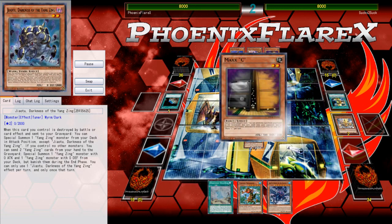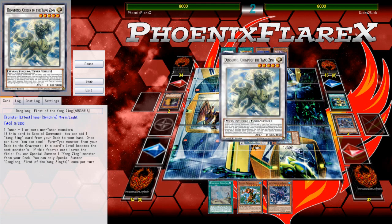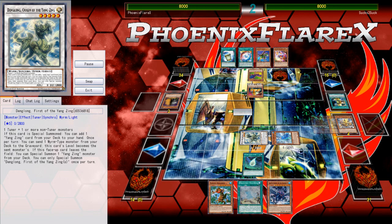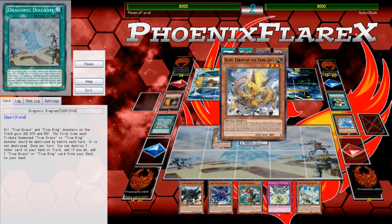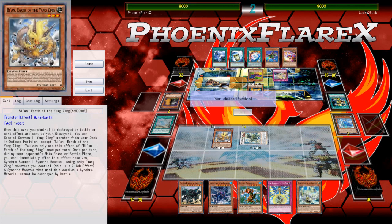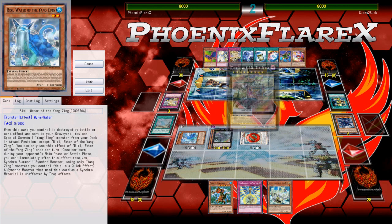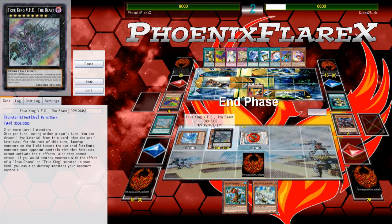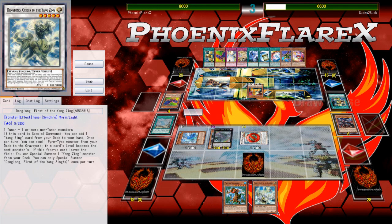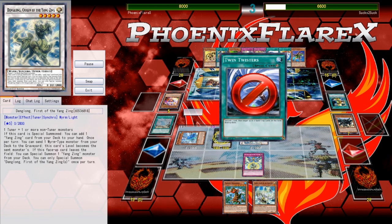Going second again — here I get Max C'd on a Jiao Tu — and it's unfortunate, but my opponent didn't open that well so I keep going. I've resigned myself that if I ever get Max C'd I pretty much have to keep going, because I'm trying to learn exactly how I want to play this deck. I had a way to force through game as long as that set card was not Dimensional Barrier. He does the smart thing — lets me make Dinglong and get my search first — and then when I'm about to go for Boxia, he Dimensional Barriered me for Synchros.